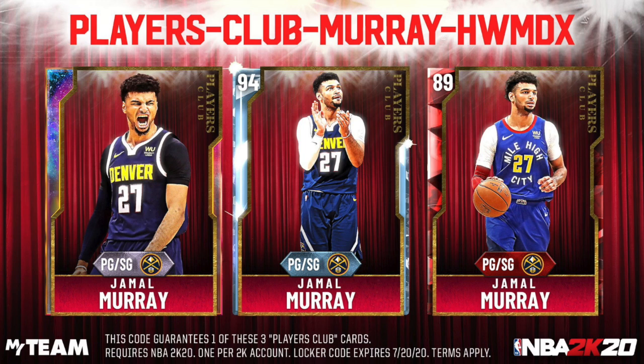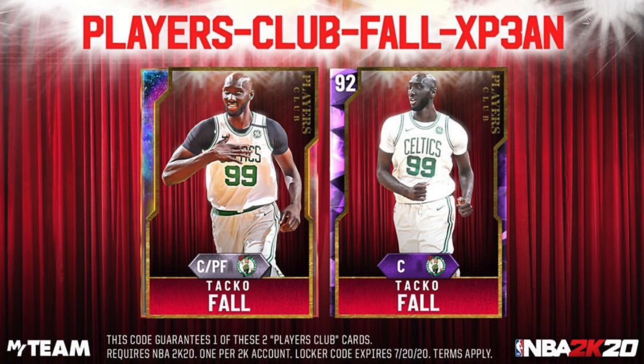Next up, we have a series of new locker codes which is part of the Players Club collection. As you guys can see, you guys can get a free Galaxy Opal Jamal Murray, Diamond Jamal Murray, or Ruby Jamal Murray. Any of these locker codes that I'm putting on the screen right now will help you get into your player. And this is very similar to the Lonzo Ball code.